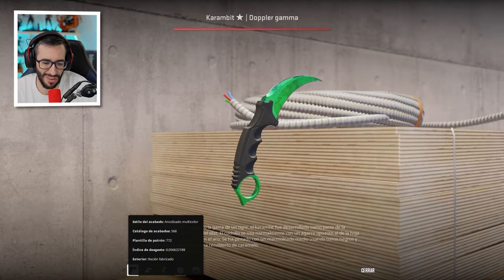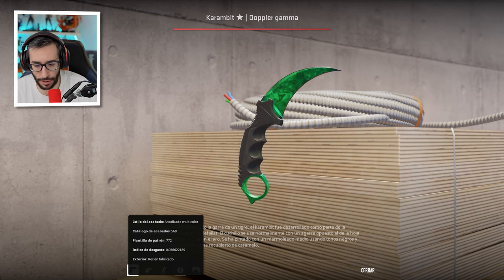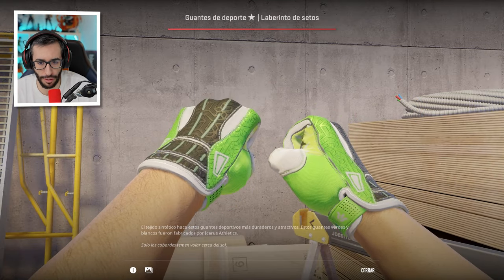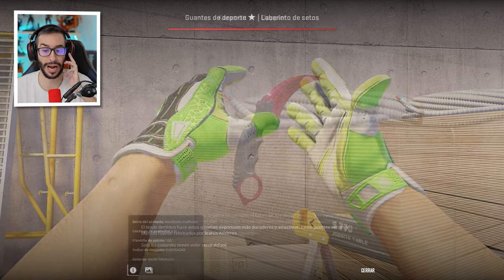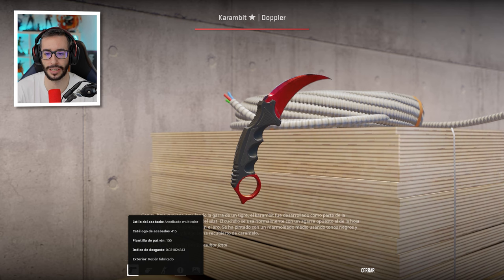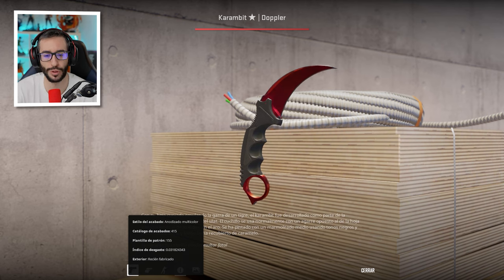First time we see a Karambit Emerald, guys — float of 0.056. We have again the gloves par excellence for the Emerald, in Minimal Wear condition, which is an absolute barbarity. Next is a Karambit Ruby again. Those notches on Rubies are so annoying — look at the bottom and top parts, you can clearly see them.